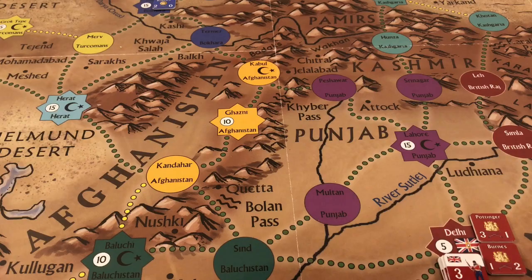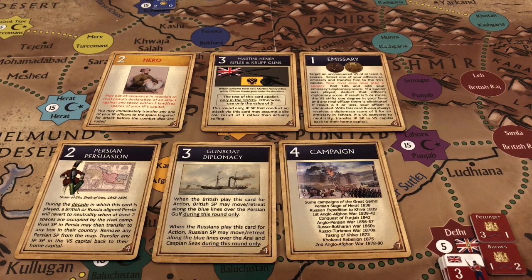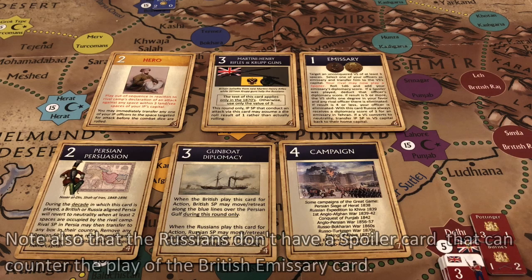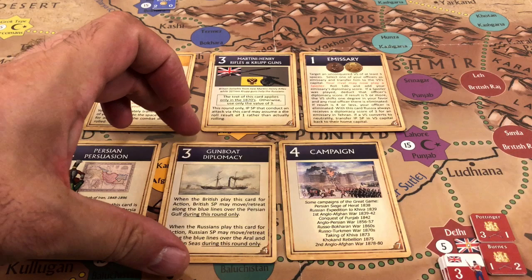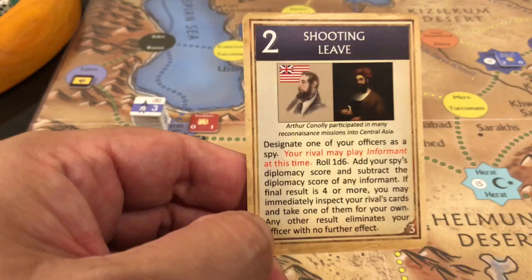The Russians must show their entire hand: a hero card, the Martini-Henry Rifles and Krupp Guns card (not usable for text this turn), another emissary card, Persian Persuasion, Gunboat Diplomacy (which allows crossing the Caspian Sea), and a campaign card. The British decide to take the Gunboat Diplomacy card to deprive the Russians of movement across the Caspian Sea.